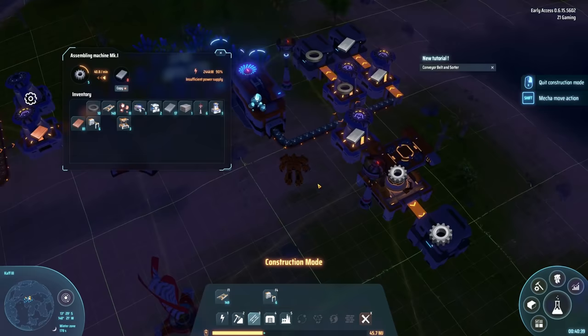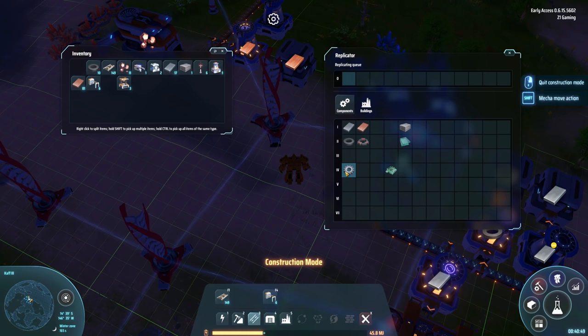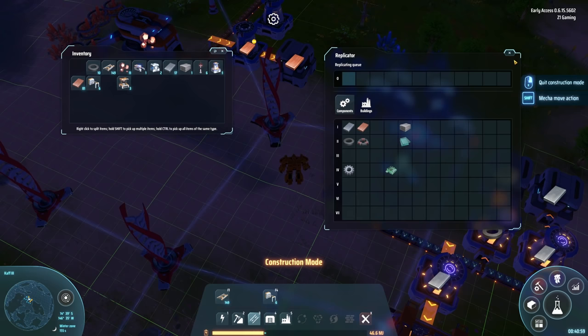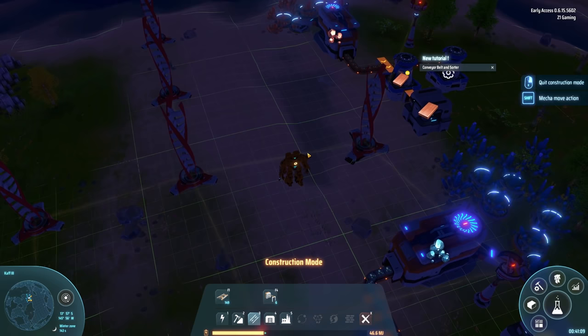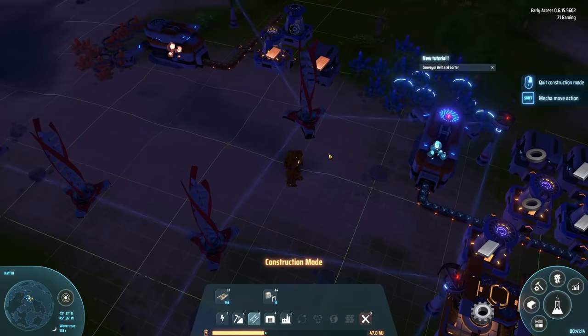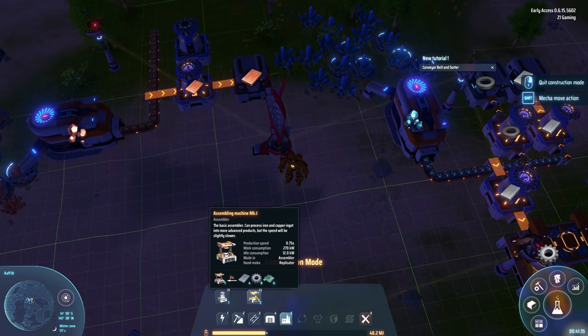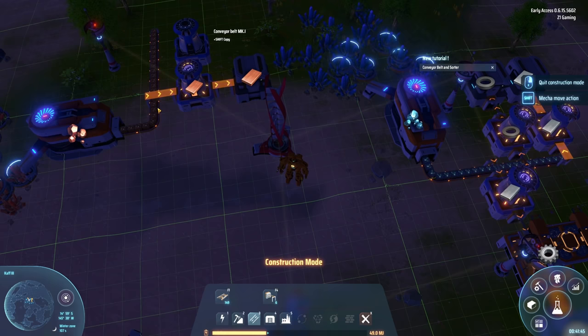Let's get this guy in here - from there, fantastic. Now we're making gears, not from our inventory - that is always a good thing. We have magnetic coils, gears, and electronics. One of these needs copper and magnets, and the other needs copper and steel. So we're going to need a copper line, a steel line, a copper line, and a magnet line. Sorter mark one has a filter setting - you can set a filter to filter the cargo.